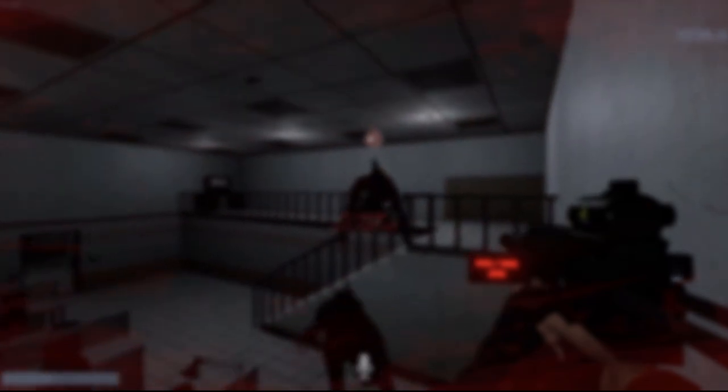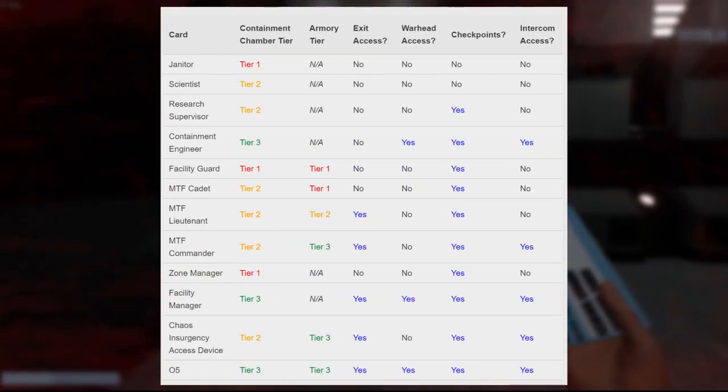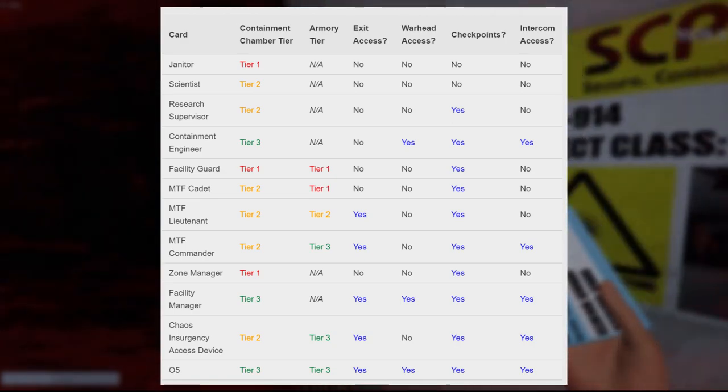Cards also spawn on their respective classes — scientists spawn with scientist cards, commanders spawn with commander cards, and chaos insurgency spawn with chaos insurgency devices. All cards with their respective access levels are on screen now, but it's much more beneficial to learn the individual access types, look at the cards you currently have, and apply that knowledge.